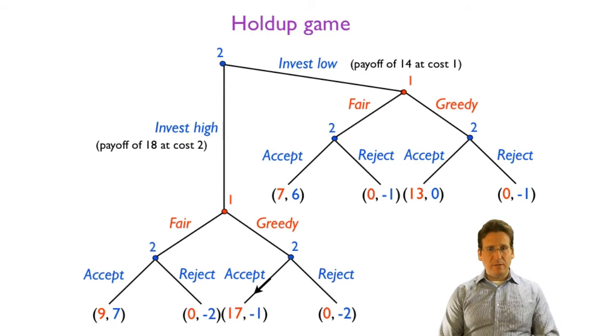Rejecting yields a payoff of zero minus the cost of two, giving negative two — so accepting is better. After a fair offer, player two would of course accept, getting seven rather than negative two. That means player one will choose the greedy offer, since 17 is better than nine from a fair offer. On the low investment branch, player two would also accept the greedy offer, since zero is better than negative one, and would still accept a fair offer — so player one gives a greedy offer there too.